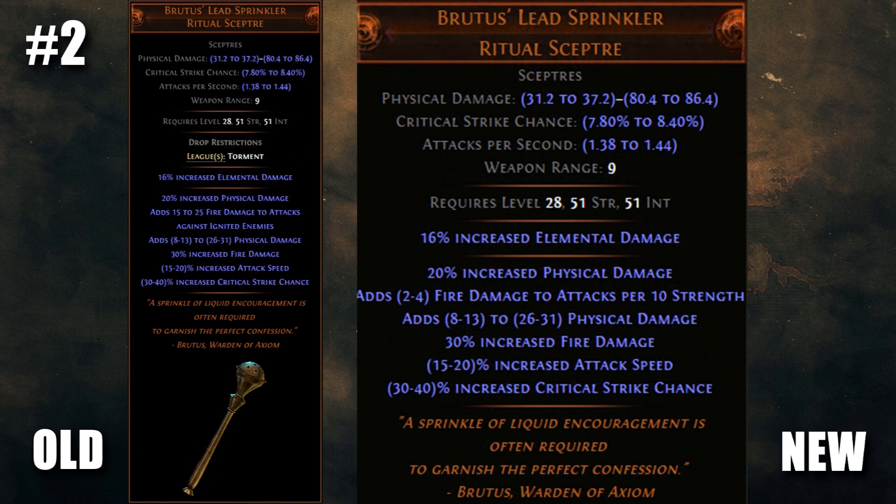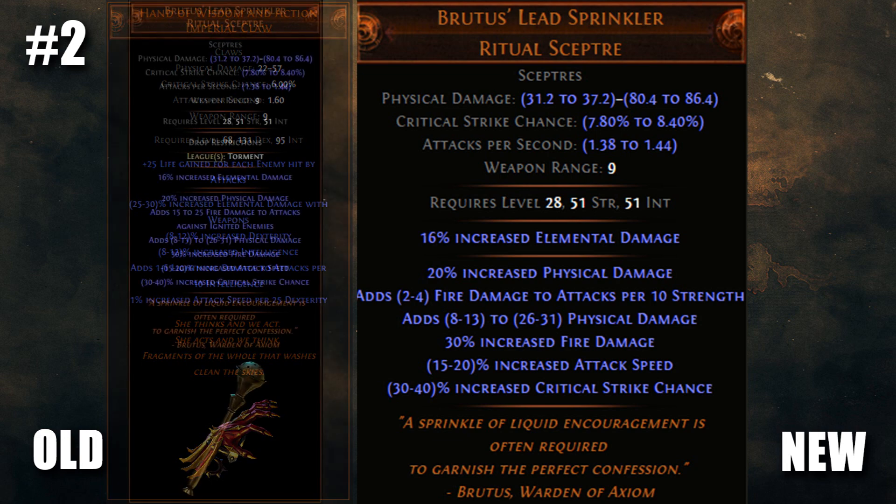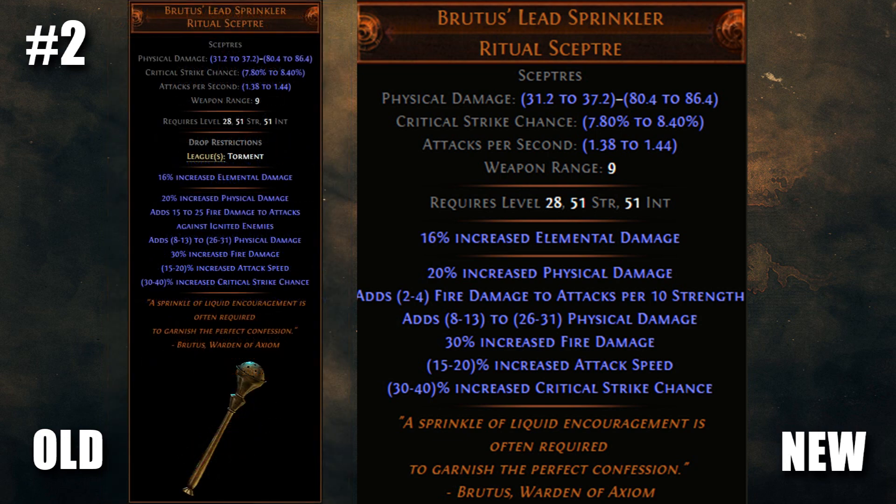The penultimate item on this list is probably my favourite — the buffed Brutus' Lead Sprinkler. Such a cool theme for an item, sadly relegated in the past to a decent low level dueling weapon and a levelling weapon. Well, it's now a whole lot more. You guys remember Hand of Wisdom and Action from last league? Probably one of the most OP things added to the game in recent times. Well, this is the strength version of that.